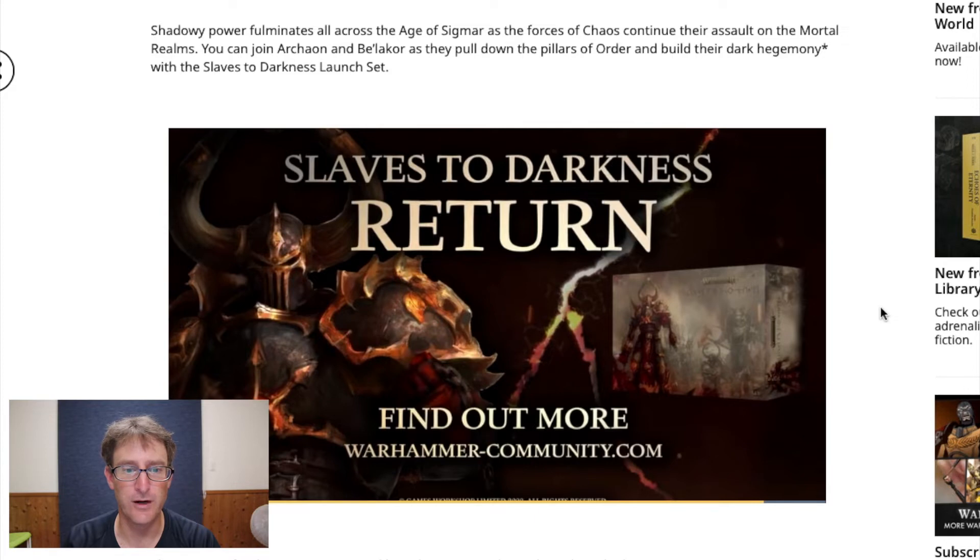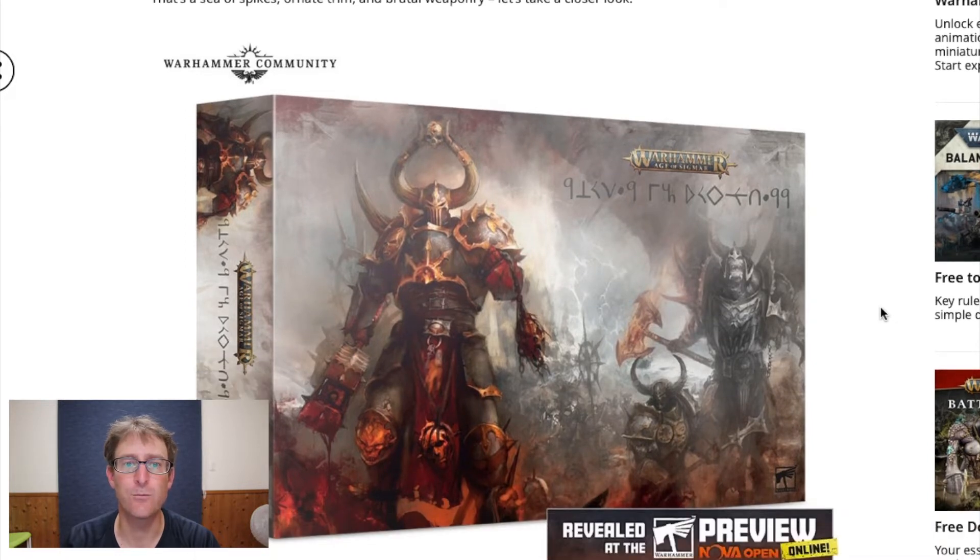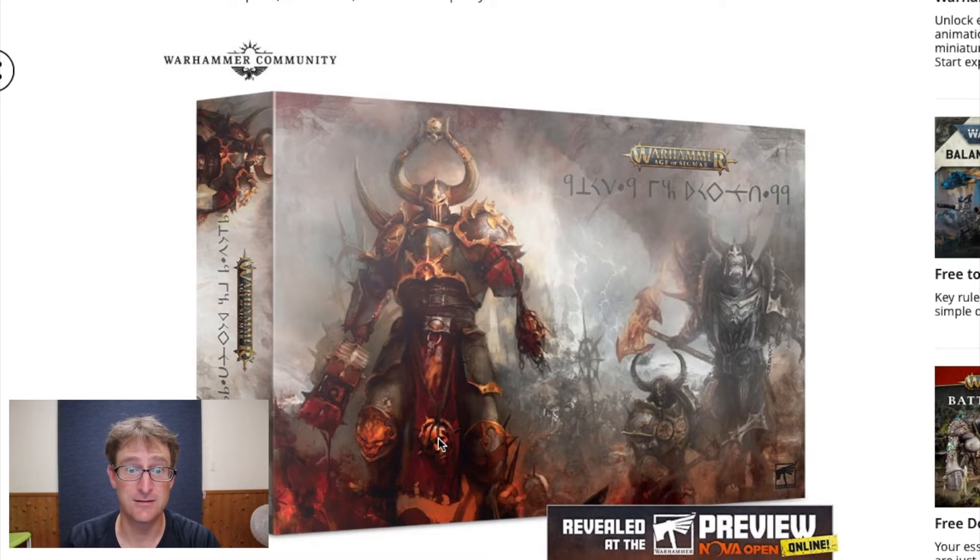Slaves to Darkness Return. That's a sea of spikes, ornate trim, and brutal weaponry. Let's hope the War Scrolls really do give us some brutal weaponry — sometimes these guys look really cool but the War Scrolls just aren't there. For the most part, Slaves to Darkness do deliver. I'm not a big fan of these runes on the box; I'd like to just be able to read it. But in GW's defense, they can sell it anywhere in the world with one box, so considering all the shipping problems these days, it makes sense.